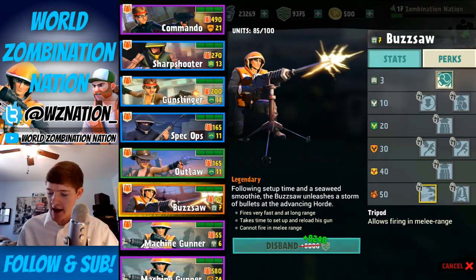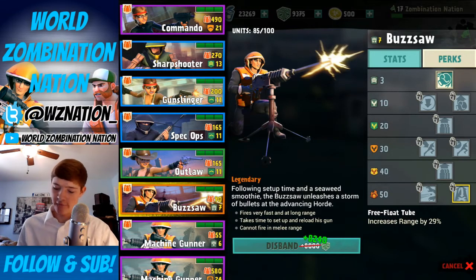Tripod is going to make it easier to take out zombies that are in close proximity. The final perk you can unlock is Free Float Tube, which increases range by 29%, so it's going to be able to reach further down the road and take out more zombies. Those are pretty much all the perks.